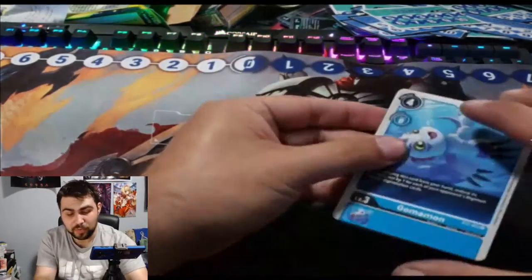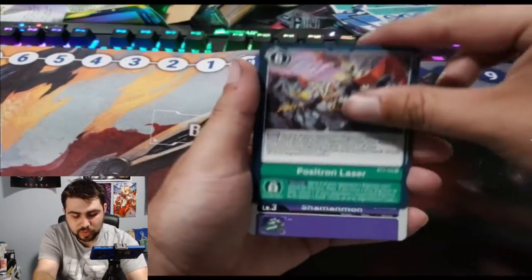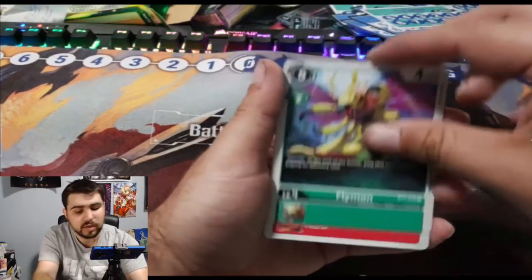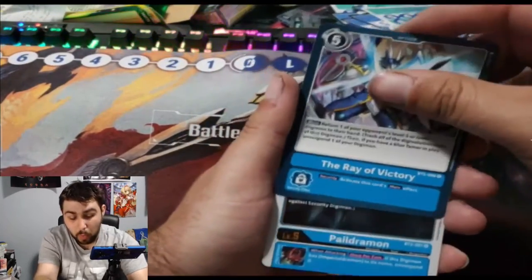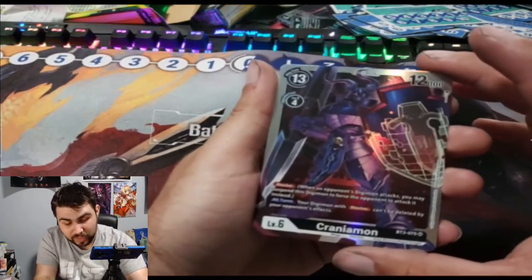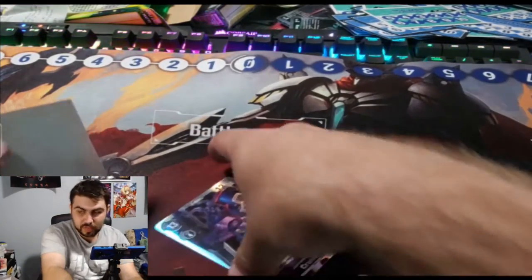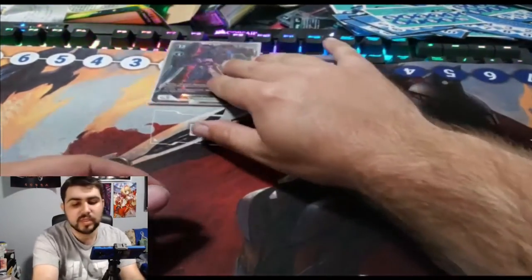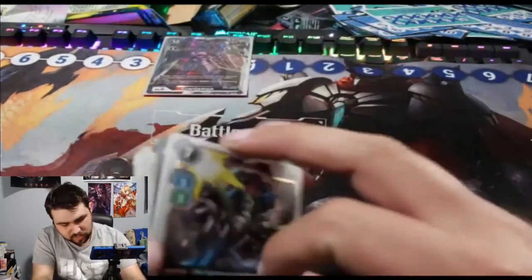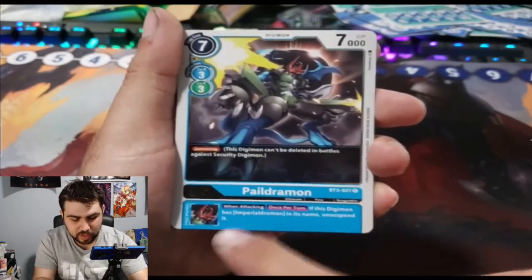Gomamon, Agumon, Jewel Beemon — nice! Shamanmon, Arugamon, Flymon, GGmon — again adorable — Victory as a rare. PailDramon is our rare and CraniumMon, which for me is building Black — very nice to see. Let's set this up so it's easier to see. I think that's our first PailDramon, so that's good.